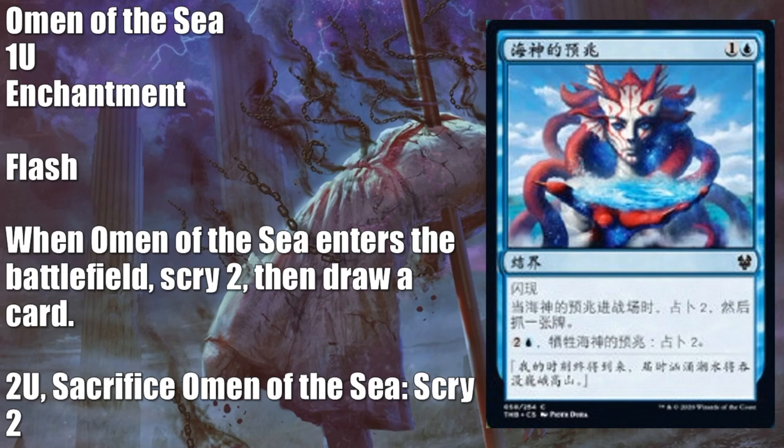For limited, this is a great uncommon for the casting cost. Izzy Colors do have cards that work well with Flash and Instants. It has Flash, which is nice. It's also an enchantment, and that could matter. And it also adds to Blue Devotion, which also could matter within the environment. Finally, I would say this could see a little Pioneer play too.